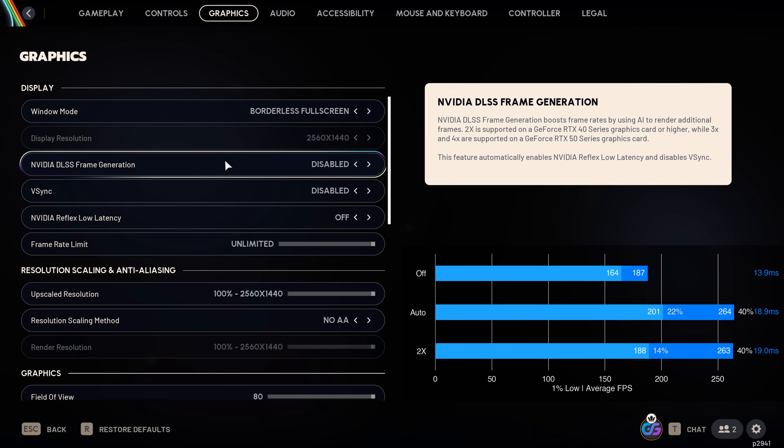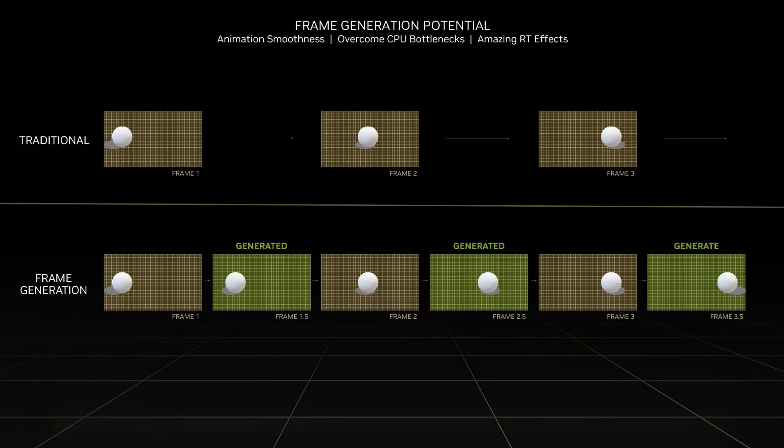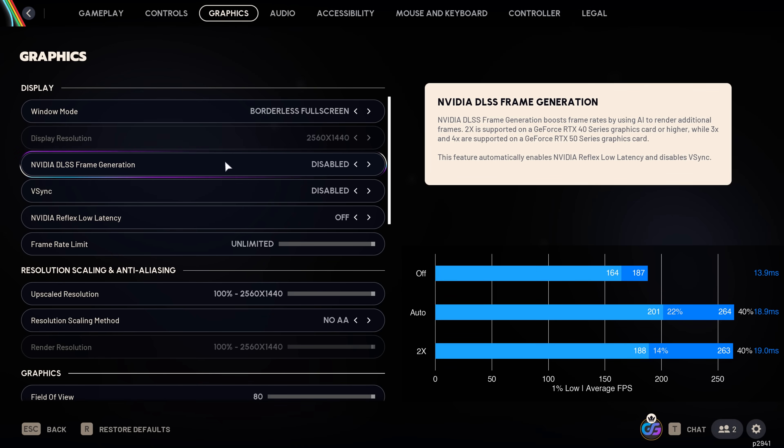Nvidia frame generation boosts performance by 40%. The way it achieves this is by waiting for two consecutive frames rendered on the GPU and then inserting an AI-generated frame in the middle. For that reason, it always increases latency. However, since Arc Raiders is not a competitive first-person shooter, the improvement in perceived smoothness is more important than the slight additional input latency. Enable this for the smoothest experience, or leave it disabled for the lowest latency.